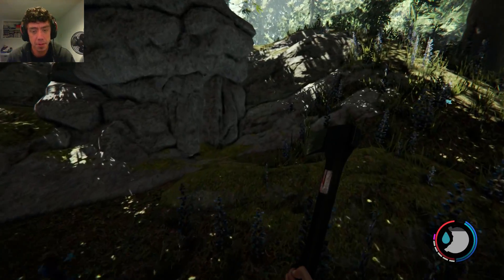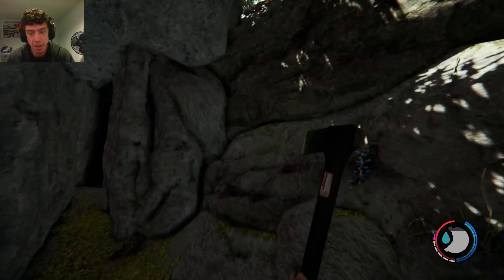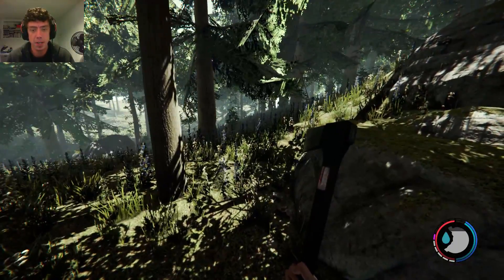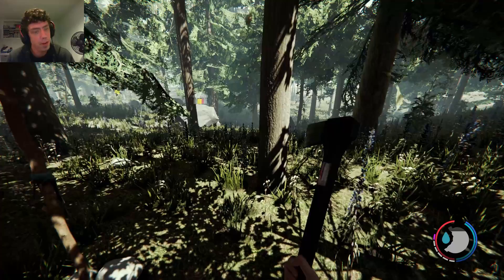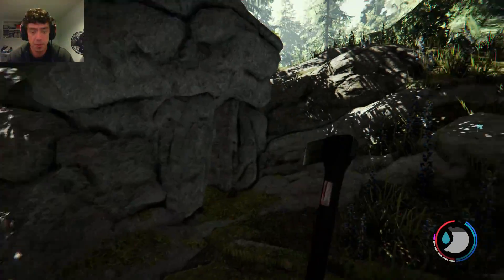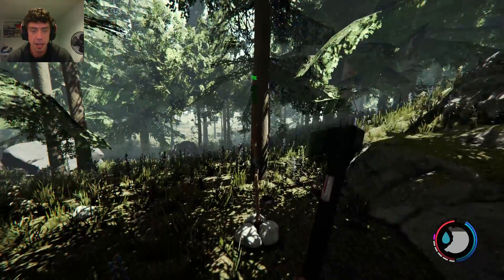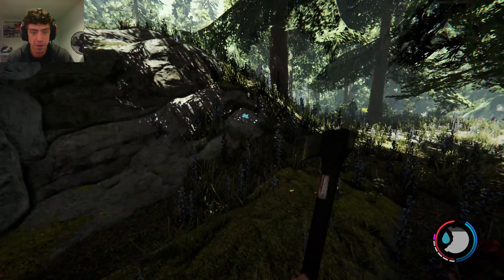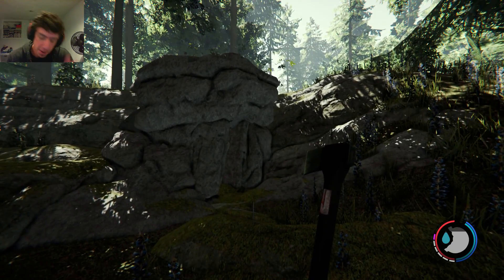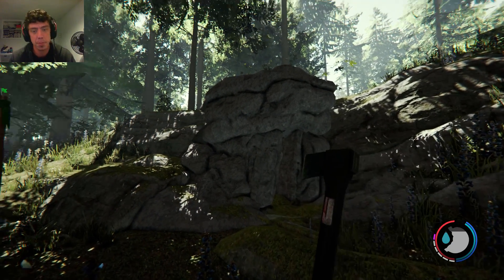We're going to go into this cave in the next episode right here and explore and see what we find. Hopefully we find some good stuff — hopefully we find a flashlight, that's all I want. We'll figure out more how to get into the big giant sinkhole over there. I know there's a cave which is supposed to take you into it.